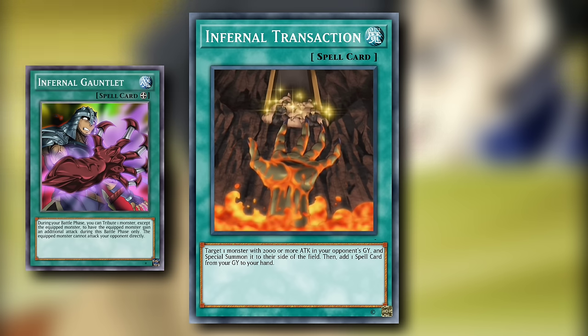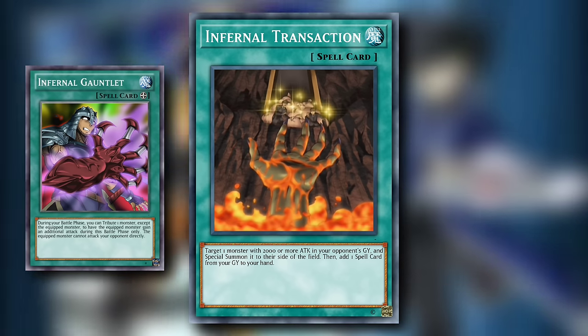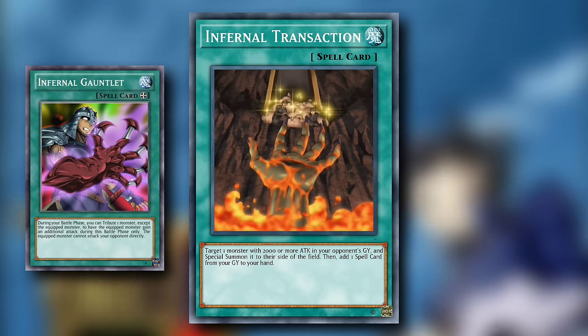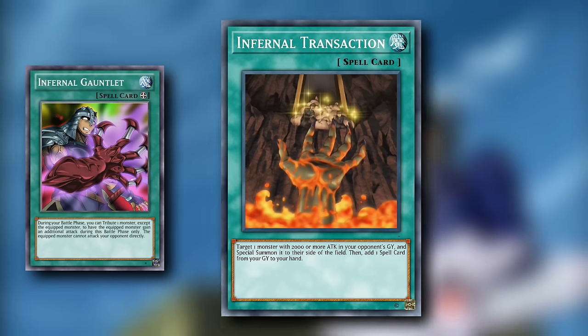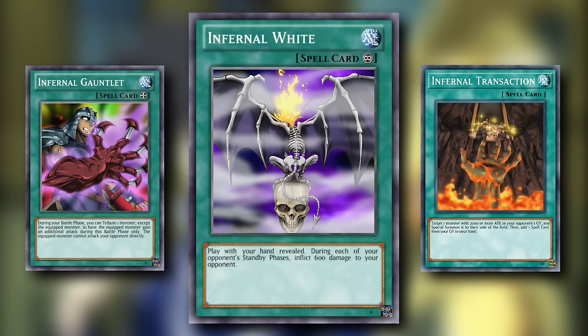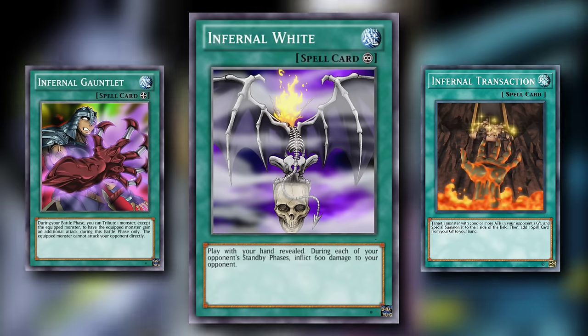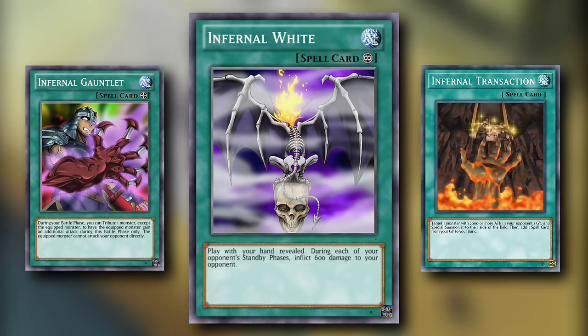Summoning a high attack monster to your opponent's side of the field sounds like the wrong move, but this grants Infernal Incinerator an attack boost from its own effect and depending on what you summon to your opponent's field, Incinerator can walk right over it. And recovering any spell card from your graveyard is fantastic. Infernal White is a continuous spell card where you are forced to play with your hand revealed. During each of your opponent's standby phases, inflict 600 damage to your opponent. Unfortunately the Infernal archetype goes out with a whimper — even for the GX era speed of the game, that amount of burn damage occurring that slowly would be laughed out of locals. Not to mention that giving your opponent full hand knowledge is a stupid concept.